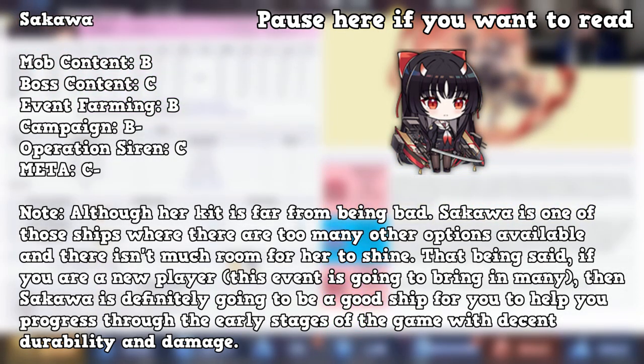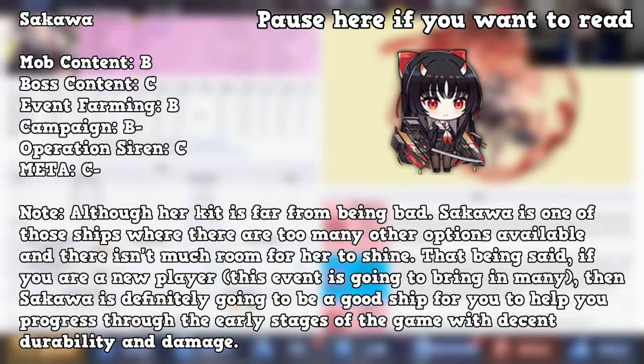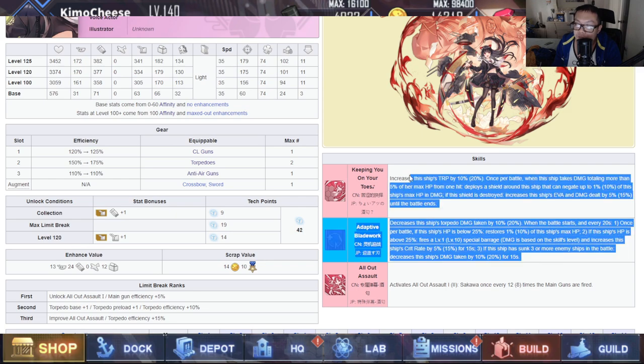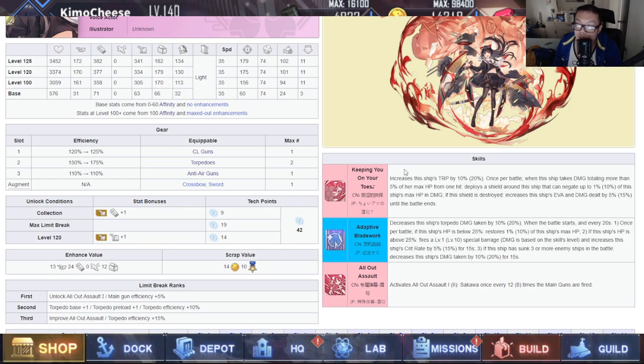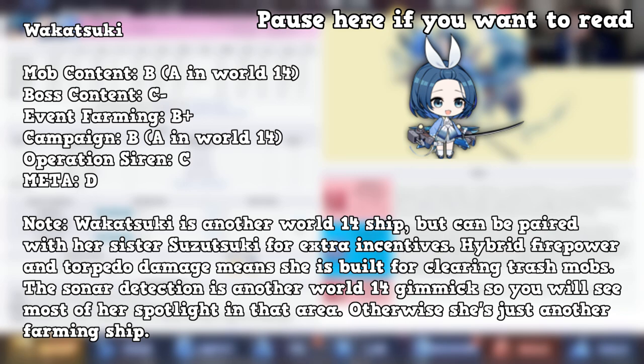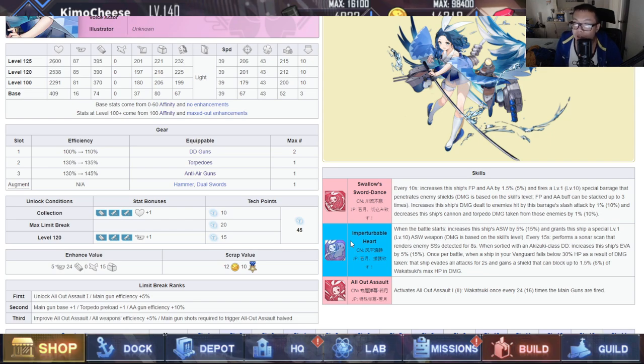Sakawa: I see her being pretty nice. The only issue is if you have a lot of options available, she looks kind of like a 'whatever' ship. There are so many light cruisers in this game right now that can do what she does — if not better, specifically the PR ones. But her kit is not bad — definitely a campaign and event farming ship. Bossing — definitely no. If you're a new player lacking ships, she is definitely a good ship to take. Wakasuki: definitely good with her sister Suzuki. If you have both of them, there's your vanguard setup. As a standalone, definitely not a bad option — she's meant for World 14 as well. Overall a hybrid torpedo and firepower damage dealer, just like her sister Suzuki. If you can run both, that's great.